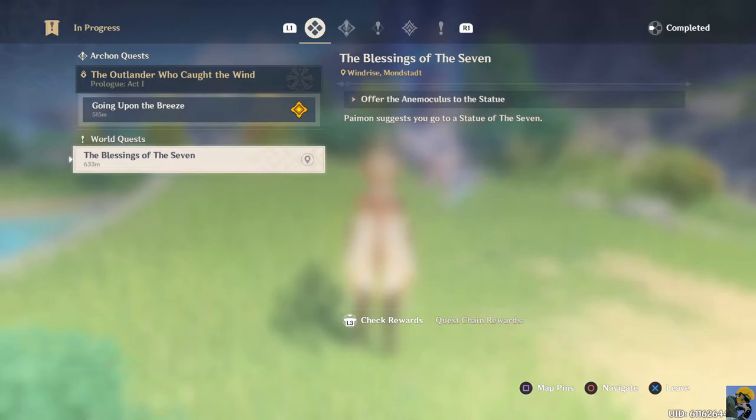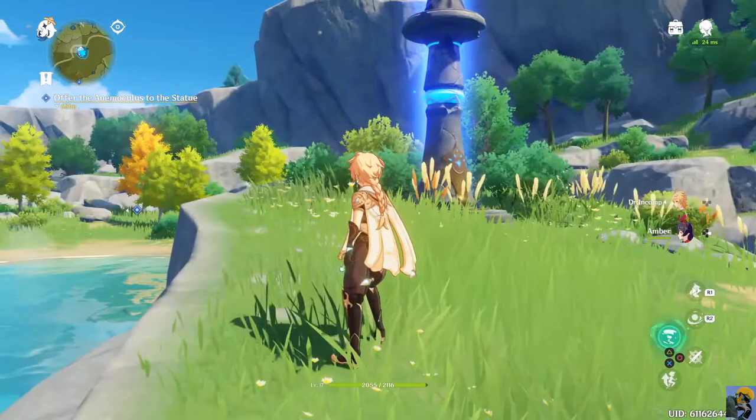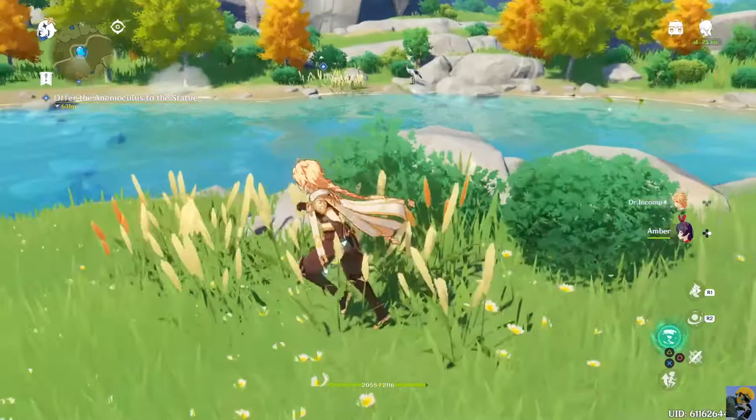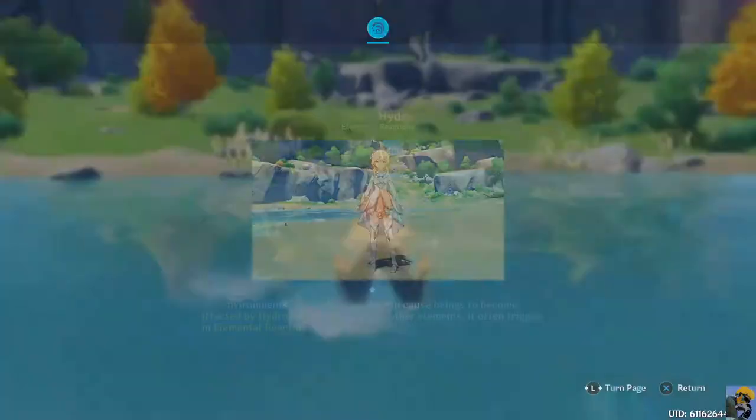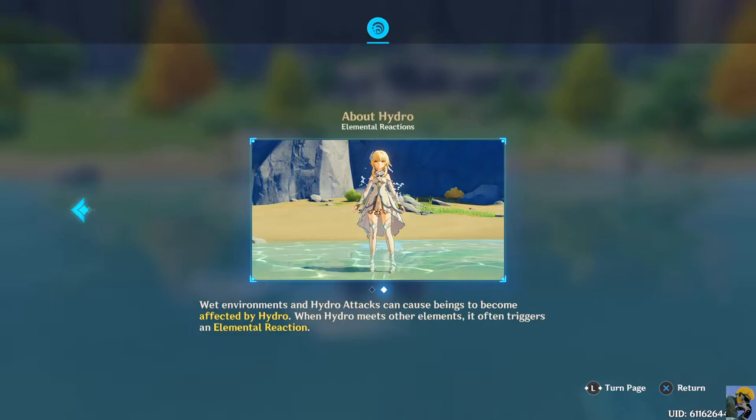I'm going to select this quest and I did go to the Statue of the Seven, so I'm going to see if anything different happens now that I actually have this quest selected. He wants me to go to a different statue - so maybe there was another Statue of the Seven. Yeah, there is another statue. I didn't realize that. Elemental reactions - about Hydro. Wet environments and Hydro attacks can cause beings to become affected by Hydro. When Hydro meets other elements it often triggers an elemental reaction.